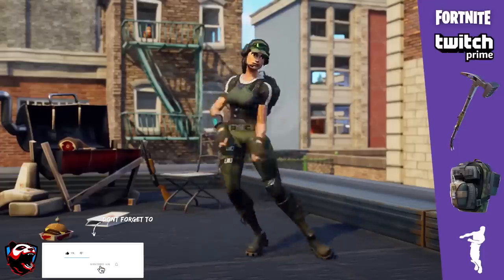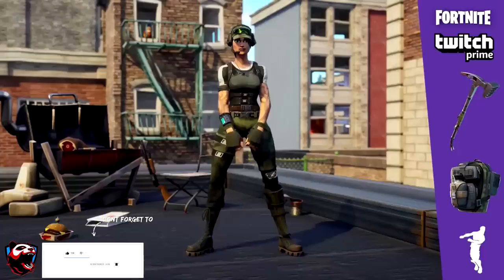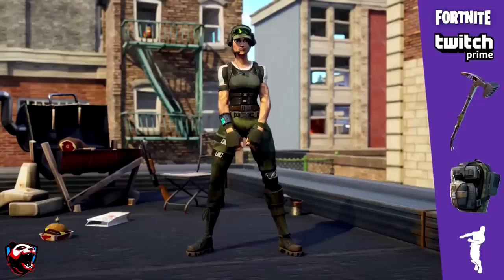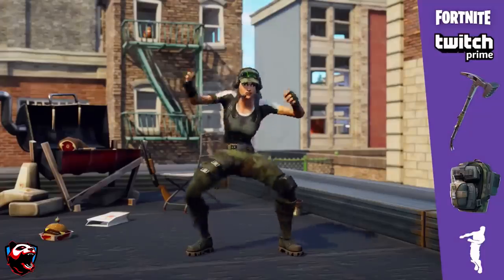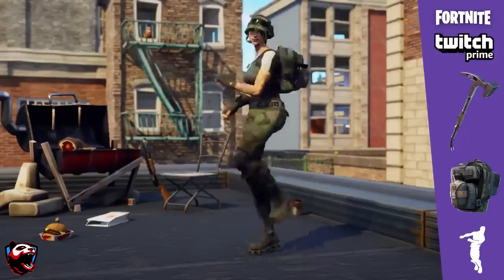All you got to do is follow these simple steps, and you will be able to get all these things for free. So what exactly will you guys be getting? You are going to be getting the Trailblazer outfit, the True North Backpack, the Tenderizer pickaxe, and the Freestyling Emote. Here's what the skin looks like within the game — that is what the skin will look like once you've already obtained it.